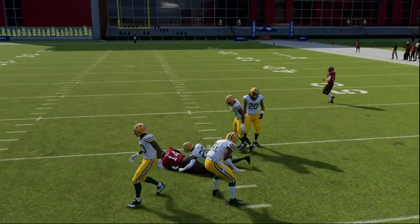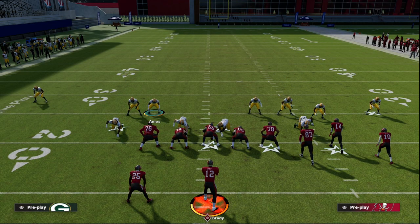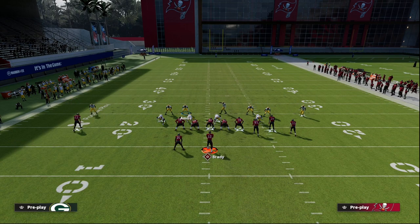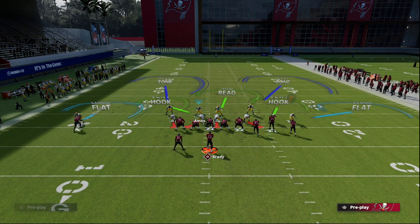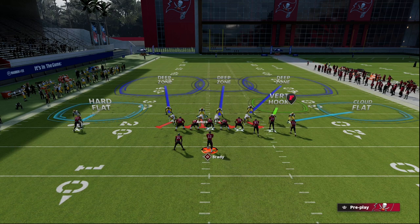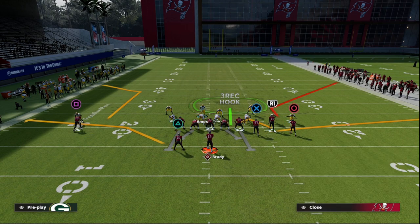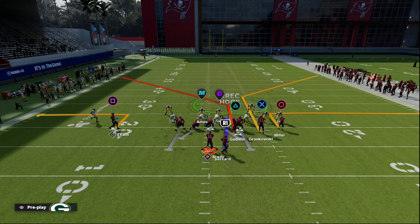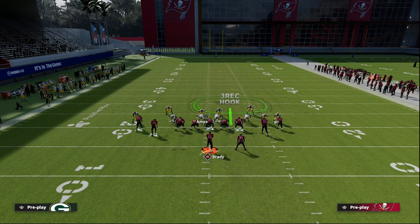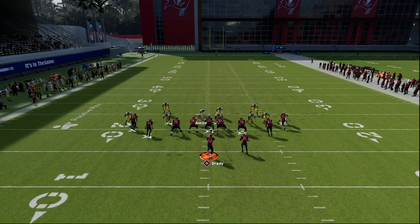If I drop this middle linebacker, I now have three people in the area. I'll audible to Tampa 2 and then manually press these defenders, and now we're able to set up our coverage. This is a really good defense in Madden 23 — when you bring these safeties into the box, it makes a big difference. This year it helped but wasn't as impactful as it should have been; next year it's going to be really good because now you can't just throw seam routes to Godwin or Gronk.